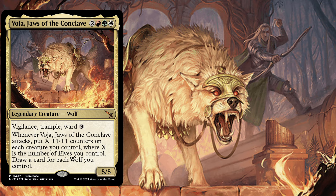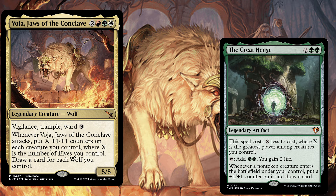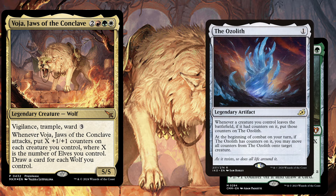Let's quickly talk about a few very powerful artifacts and enchantments in this deck. The Great Henge, a 9 mana artifact — this spell costs X less to cast where X is the greatest power among creatures you control. You can tap it to add 2 green to your mana pool and gain 2 life. Whenever a non-token creature enters the battlefield under your control, put a plus one plus one counter on it and draw a card. The Ozolith, a 1 mana artifact — whenever a creature you control leaves the battlefield, if it had counters on it, put those counters on the Ozolith. At the beginning of combat on your turn, if the Ozolith has counters on it, you may move all counters from the Ozolith onto target creature.